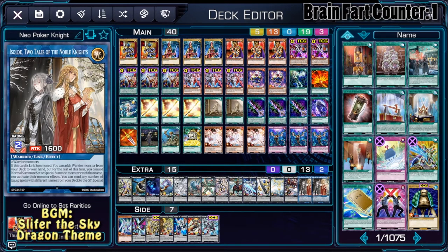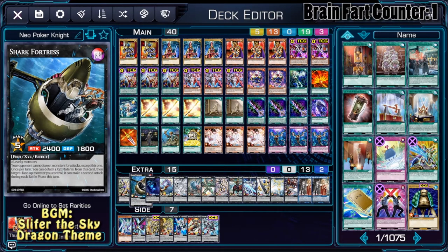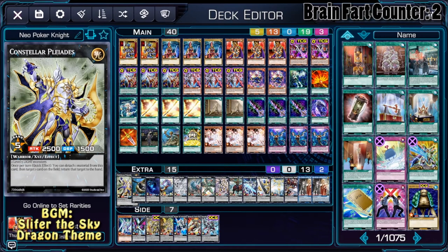The interesting stuff happens in the extra deck. Since we are playing Joker Straight, we have to play a rank 5 light warrior Xyz monster, and Pleiades fits the bill. The other rank 5 we're playing is Shark Fortress, since it basically is an OTK machine. Pleiades is the only Xyz monster that needs two materials, which is accessible thanks to Joker's trait.